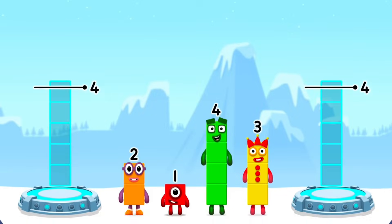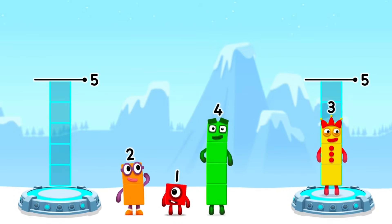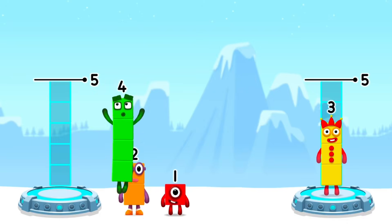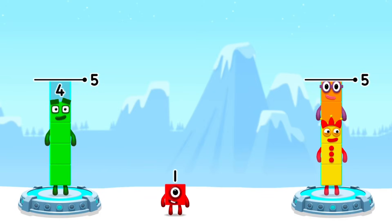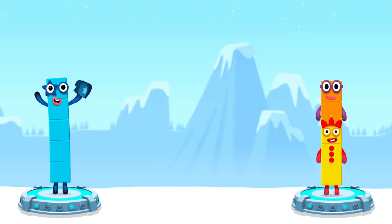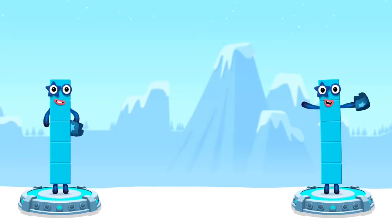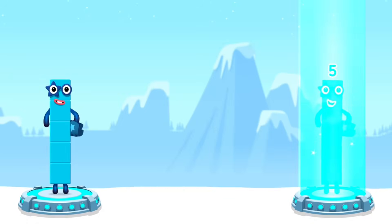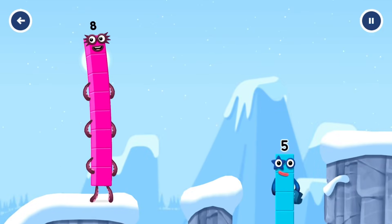Share the number blocks evenly to make two groups of five. Four plus one equals five. Three plus two equals five. Five equals five. Five! Yes, you got it!